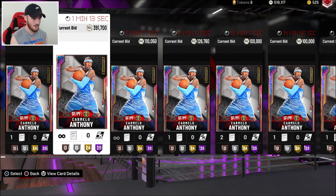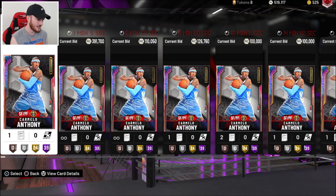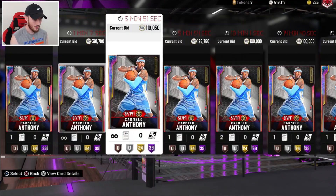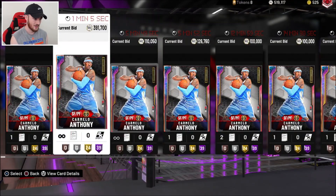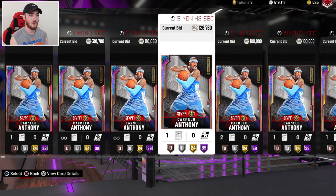Alright, we got a Melo right here. This one's got a Diamond Contract. Look at how cheap these ones are going for. Obviously they're going to get a big boost. These have Diamond Contract so they're going to sell for more. I think I'm going to wait for this one right here, which is going to be five minutes away. I don't need Diamond Contract because I've always got plenty of contracts from opening packs. So I'm going to go for this one right here in five minutes time. We'll come back and we'll place a bid.